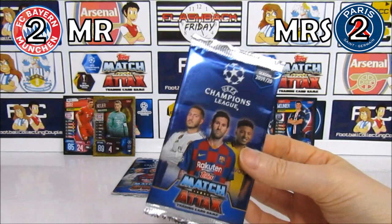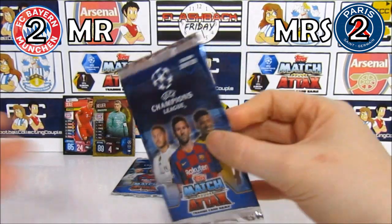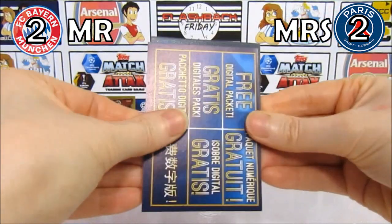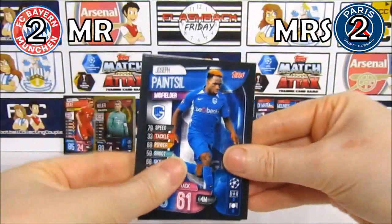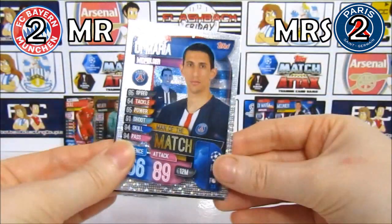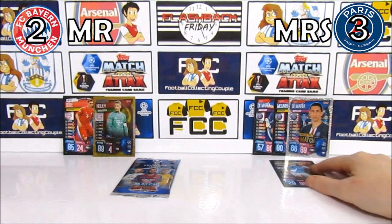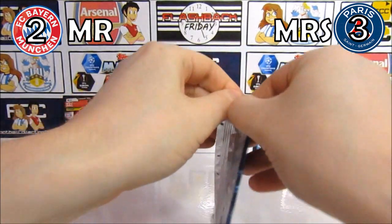On to the first of the limited edition packs. We still need two limited editions and we've got two packs — can it happen? We need Sterling and Pulisic. We have Varane, a Painstil, Bender, and a Henderson. Then — Di Maria man of the match! And it is the Aguero limited edition. A bit painful, but still a cool one. In the semi-finals I got it from my lucky pack, so now you've taken the lead.